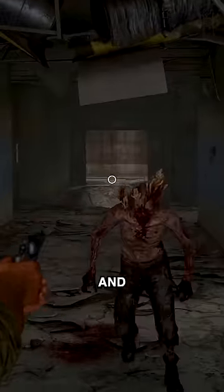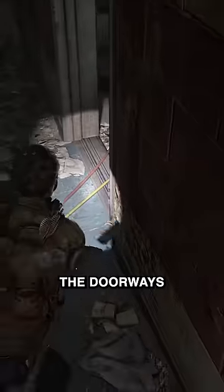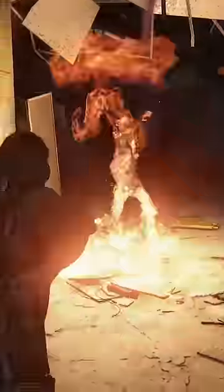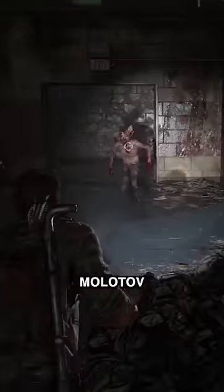First thing I recommend is backing yourself into a corner and using dead ends to funnel them to you. Set traps at the doorways to help deter ambushing. If you fancy yourself an archer, you can make quick work out of them, and never underestimate the power of a few strategically placed Molotov cocktails.